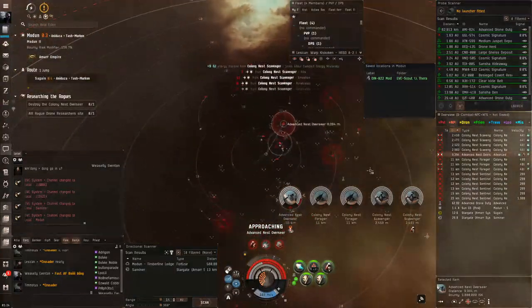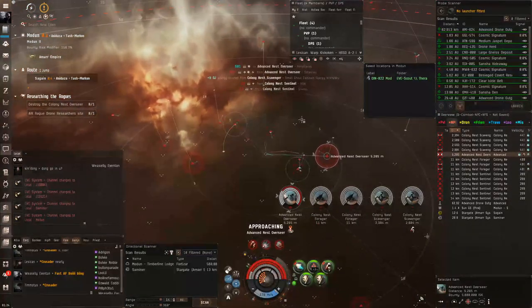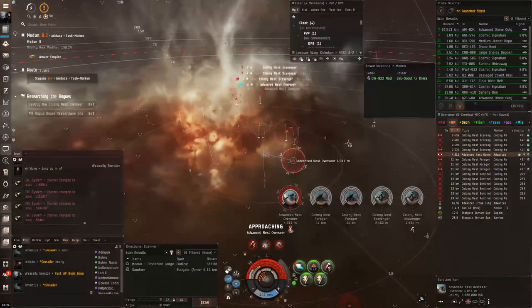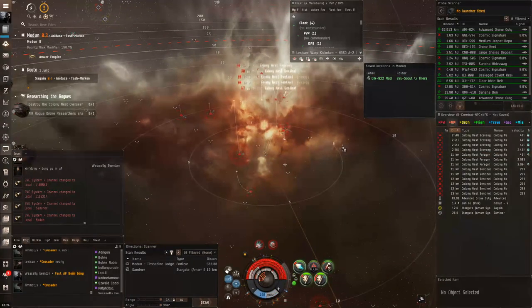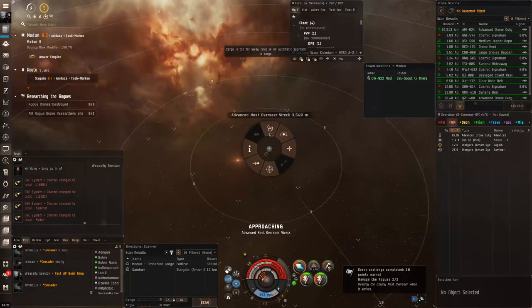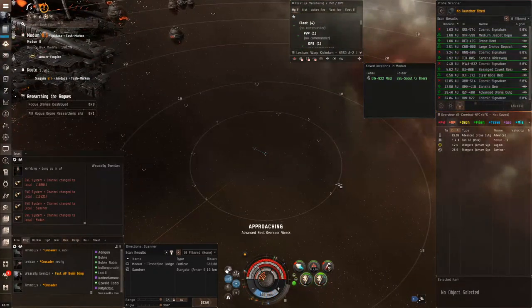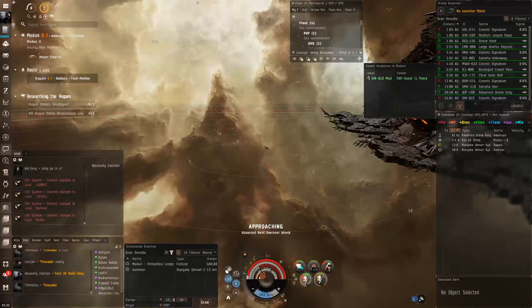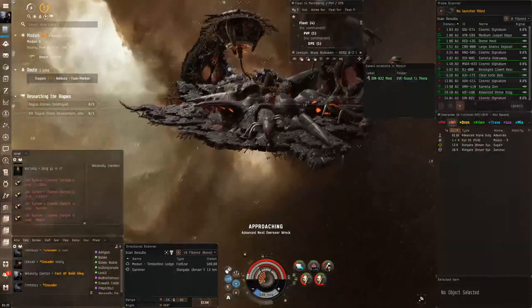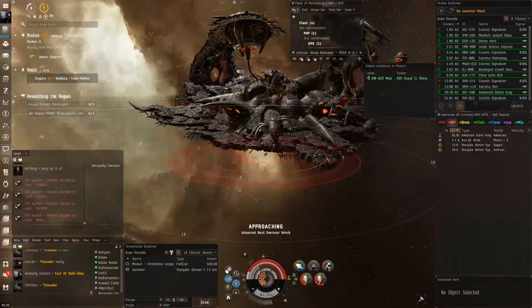I even tried a dual armor rep Kiki — still too many drones, still at half armor when the cruiser shows up. I'm overheating everything and getting as close as I can, but sometimes the cruiser warps in about twenty-five kilometers away and starts shooting from outside close-orbit range. I personally just cannot make the Kikimora work and cannot recommend it. I think I'm either flying it incorrectly or the fit is wrong — if you have suggestions, let me know in the comments.